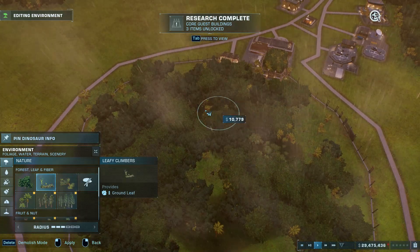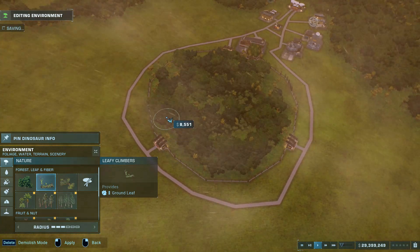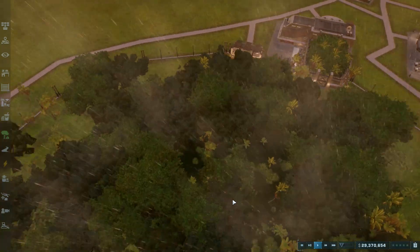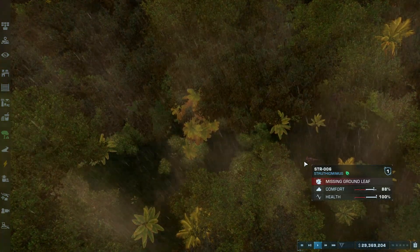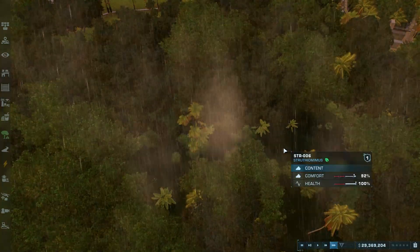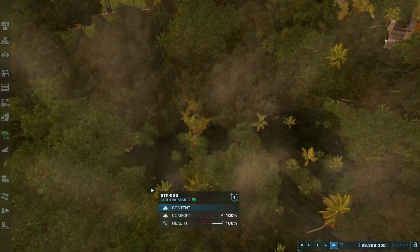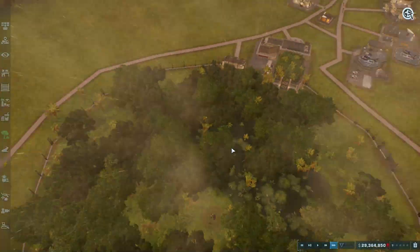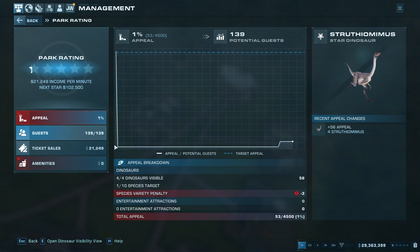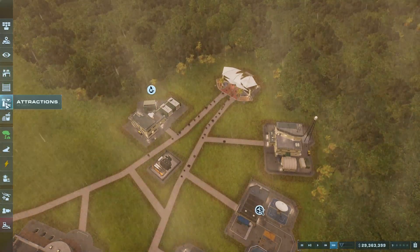They eat ground leaf from leafy climbers, so what we do is add in some leafy climbers. Now we have to find them. Okay, you guys have ground leaves now. Speed up time — okay, they're good. Their comfort is 100% now and we have people rating our star.